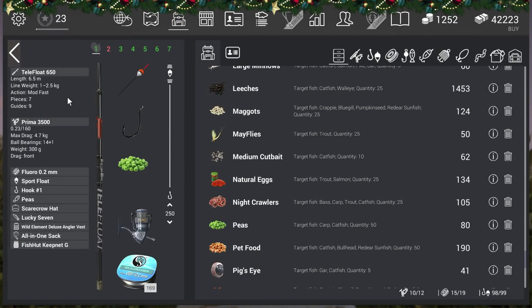For my setup I'm using the Telefloat 650, the Prima 3500 reel, fluoro 0.2 line, a sport float, and a size 1 hook. It doesn't really matter much what hook you use because all the other fish here are predators — the perch, the burbot, even the golden shiner. You can use a hook size 6 too if you don't have access to a size 1.